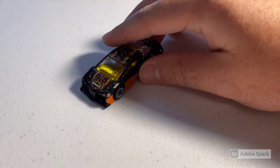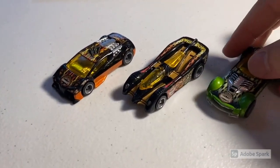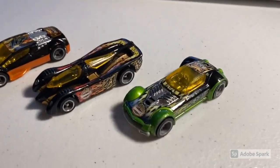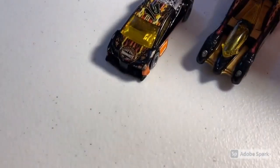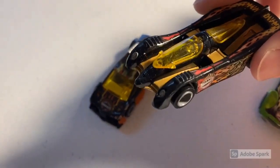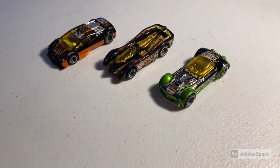Next up we sold three loose Highway 35 Road Beast cars — Exotic, Power Pistons, and Ballistic. All these cars were in moderately worn to heavily worn condition; they look pretty good on camera but up close they've got scuffs, scratches, and general wear. Total on this order was $27 even, so thanks for that purchase.